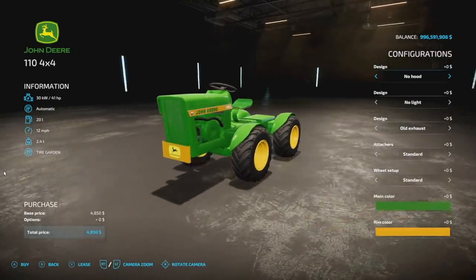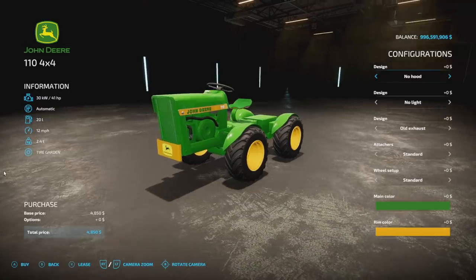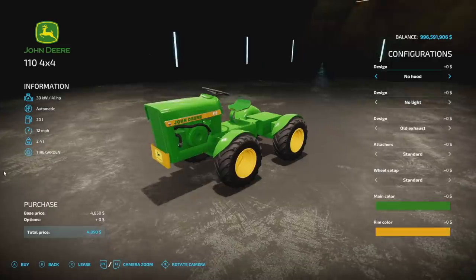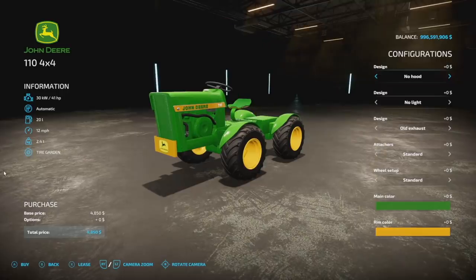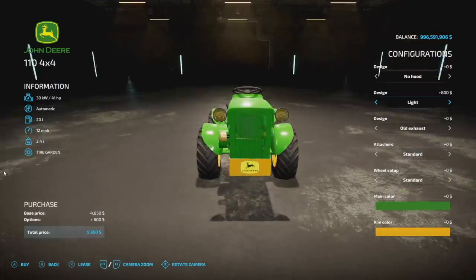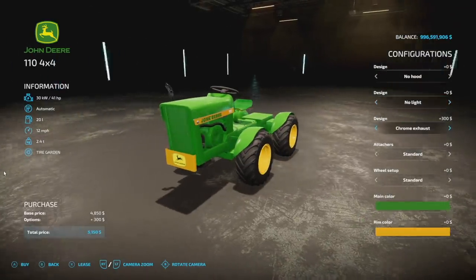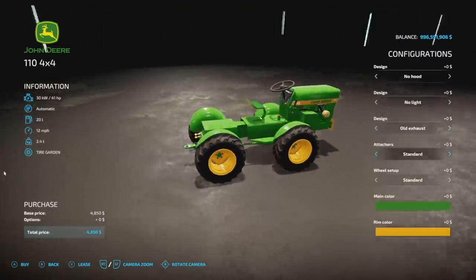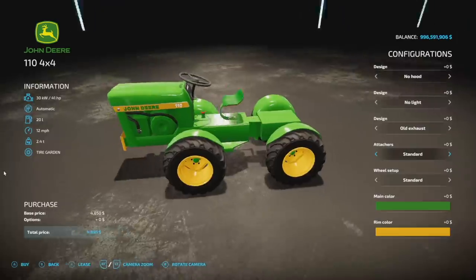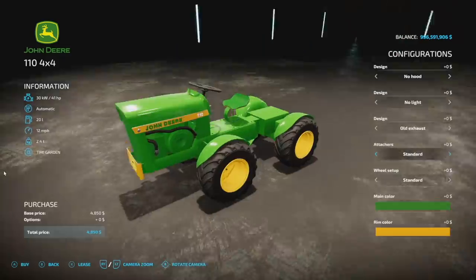The tractor itself is 41 horsepower, automatic transmission, 20 liters of fuel, 12 miles per hour max speed, weighs two and a half tons, and it's going to be 6 slots on consoles. There's a design option with or without hood — without looks better in my opinion. It's a small tractor and we had this in Farming Simulator 19. Some of the customization looks a little bit weird just because the tractor is so small.